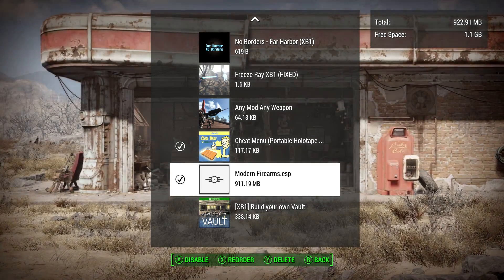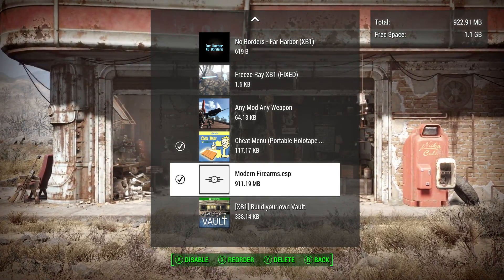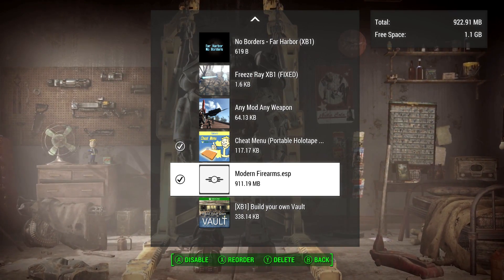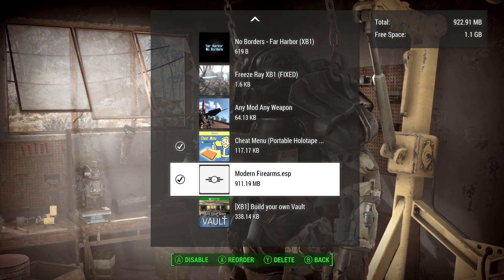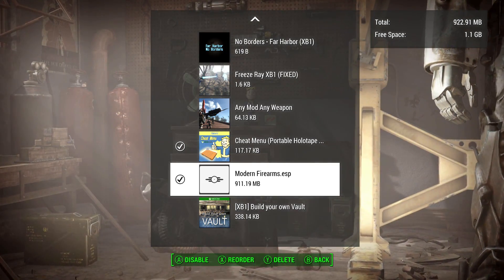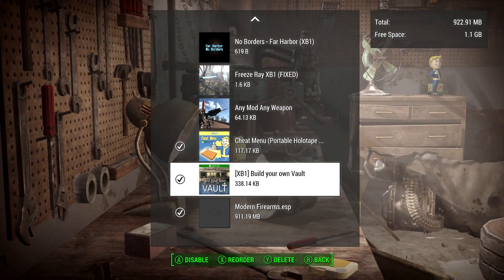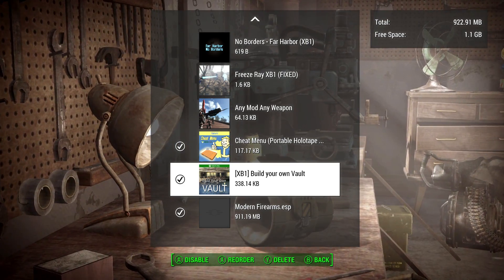Where you place a mod in the load order can decide if it functions correctly, if it functions at all, or even if it makes it crash your save. Make sure you take the time to read the description of mods you download, because there may be important info about where to put the mod in the load order. Modern Firearms is a perfect example — the description says to put it as far down on the load order as possible. Since it's already the lowest check-marked entry, we're good. That is basically how you enable and disable mods and how the load order works — I may go into more detail in a future video.